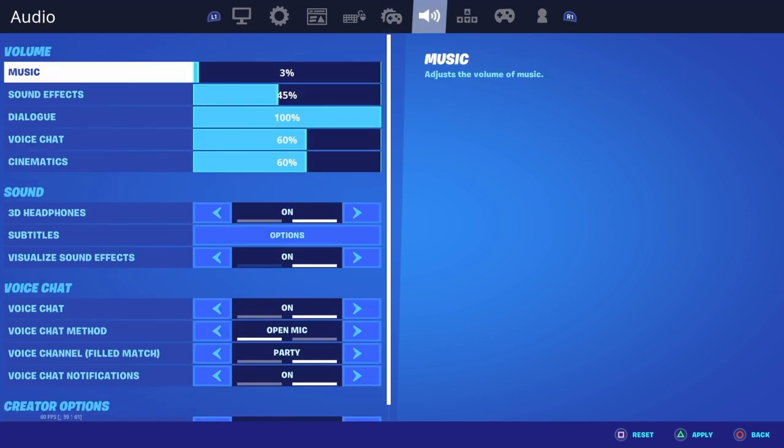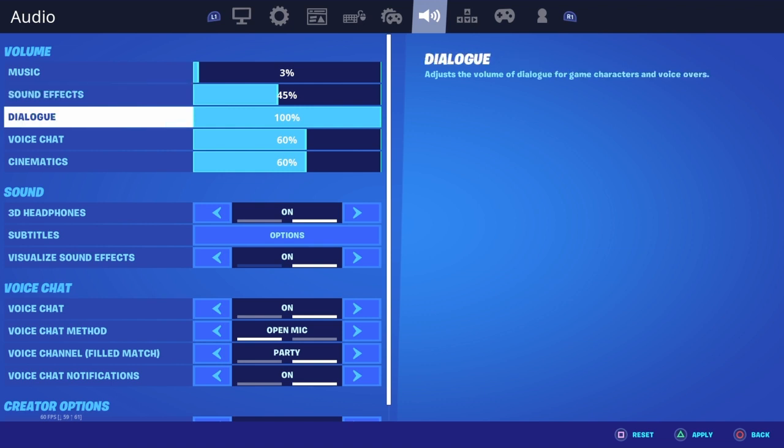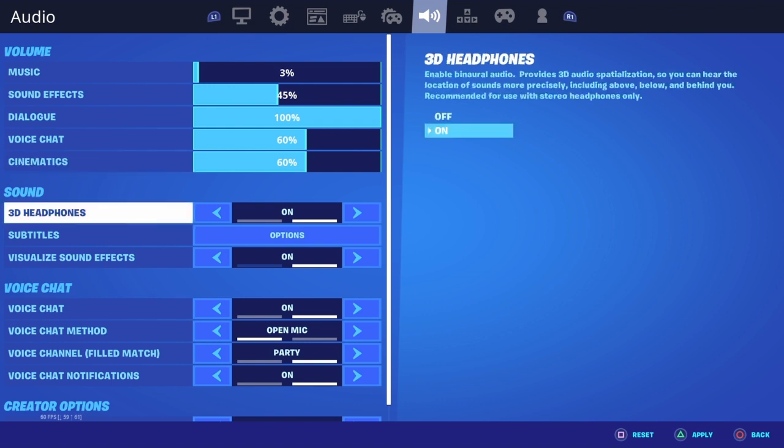Music I have at like two or three because when I'm making a video I can speak over it and you guys can also hear it, which makes the video more engaging. Sound effects I have at 45 — I always change it every day. Dialogue I'm not sure what that is. Voice chat I always change because people are yelling in the mic.